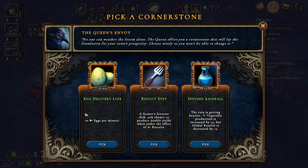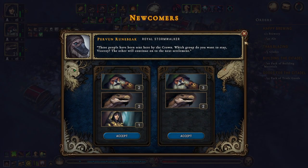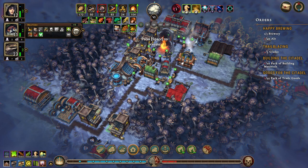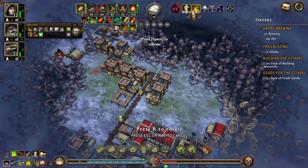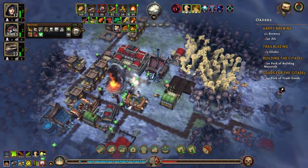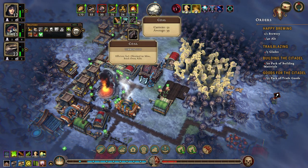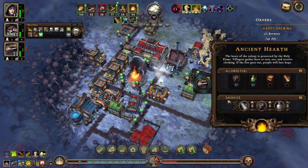We have egg delivery — no, egg delivery like that. People — 221 sounds good. We have a little bit homeless. We have a lot of coal, so let's not burn logs, let's just burn coal.